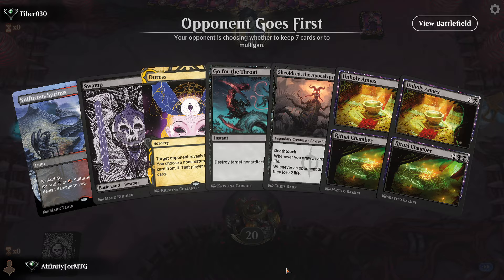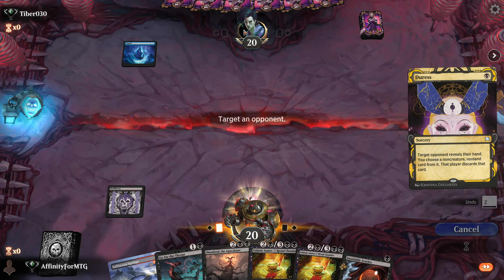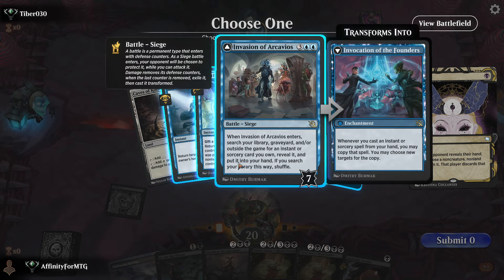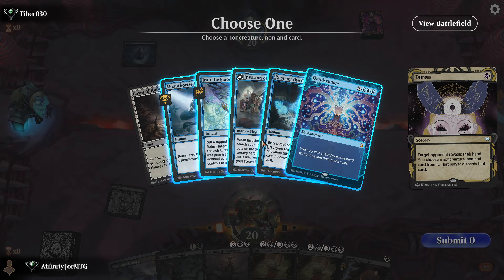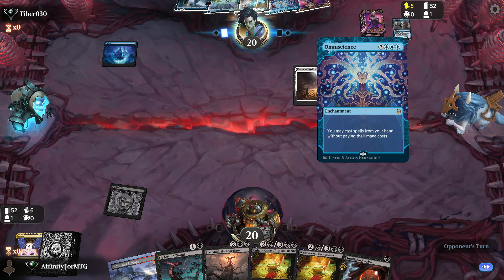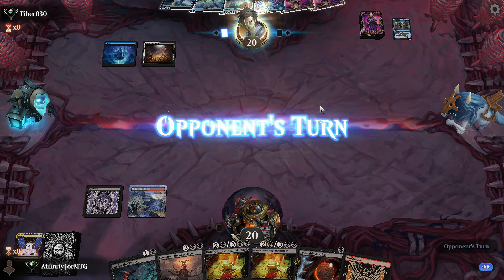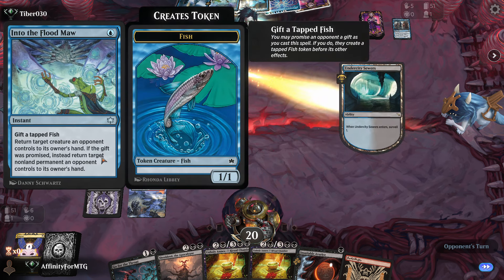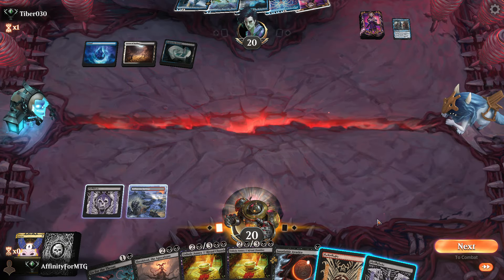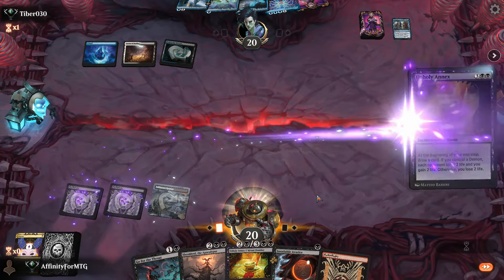Game 1: We have Sheldred and Unholy Annex in our opener, seems fine. Turn 1 Duress going first, keep 7. They play Liliana's Steward. We're going to Duress - it's a blue deck, surely has some targets. They do have a lot of targets. This might be the reanimation deck. We'll take this spell. Don't care about bounce spells - all the bounce stuff doesn't matter. Fortunately I have an idea of how that deck works, so we can take care of it. This bounces a non-land permanent, so it's going to bounce my Unholy Annex for sure, but we need to get that out of our hand somehow.